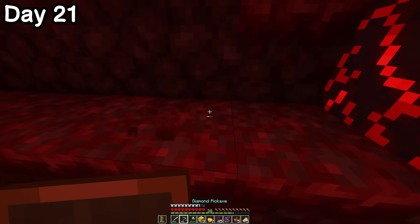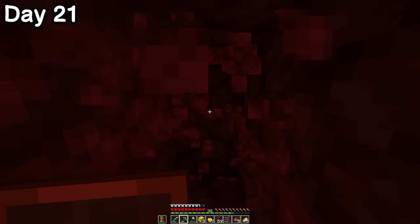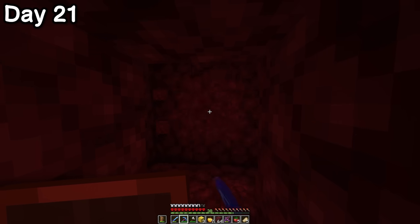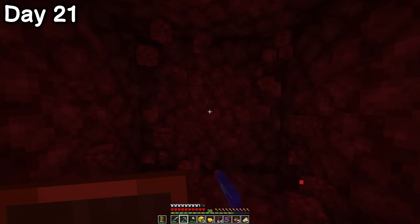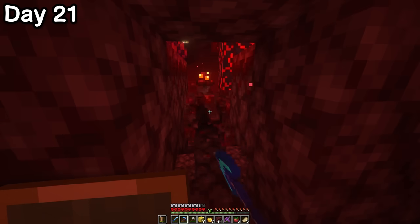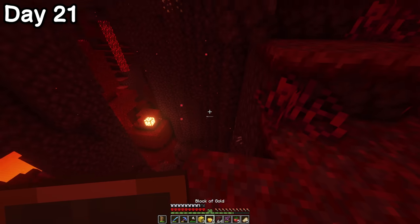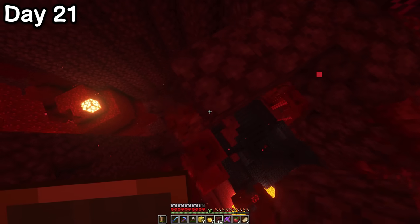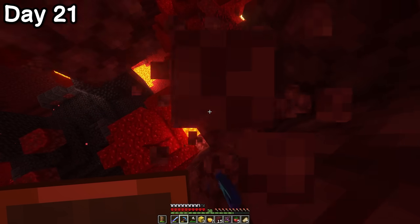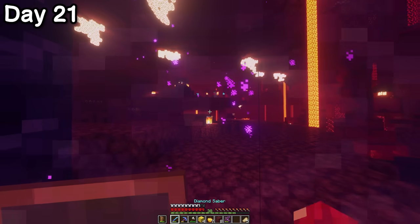We started off strong with a diamond shovel, and soul speed 3 is pretty decent to have. After making my way out of the bastion, I found myself in the crimson forest. A hoglin tried to steal my wallet, but I stole his life force. If you've been watching this channel long enough, you'll know I tried to record a jungle only 100 days about a year and a half ago but ended up dying to hoglins on day 36. I tested out the diamond pickaxe from the bastion — although each time you mine, it loses 9 points of durability. I emerged from the tunnel and there was my nether portal.